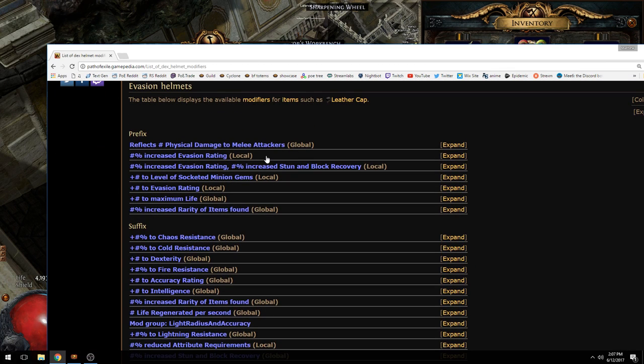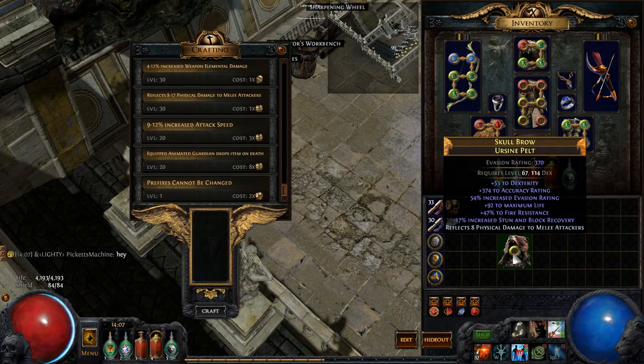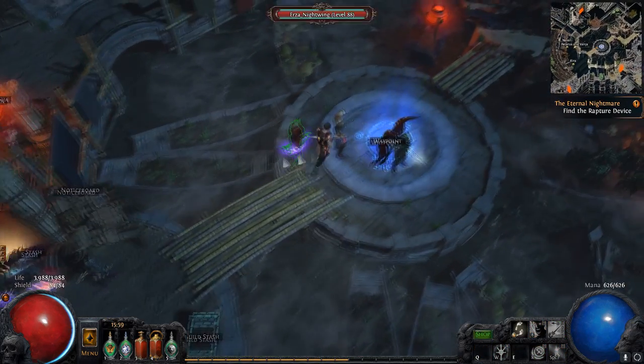That's blocked — well, it might not be blocked. So I can hit life, evasion, rarity, minions. I think I'm just gonna keep it as is for now.